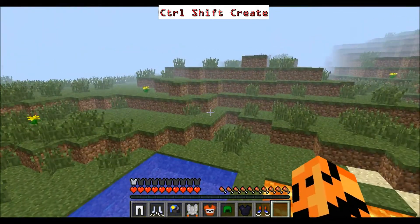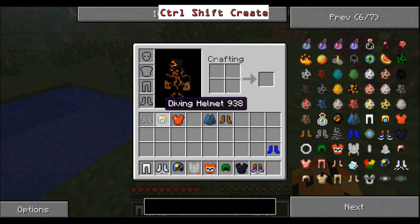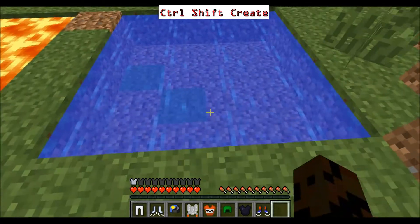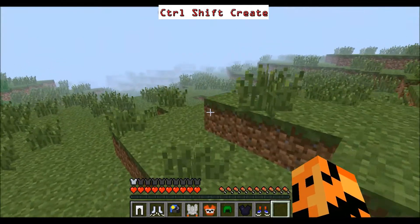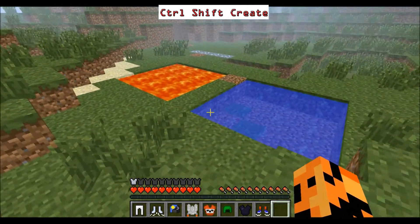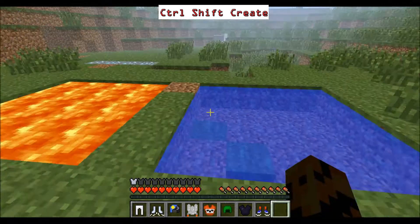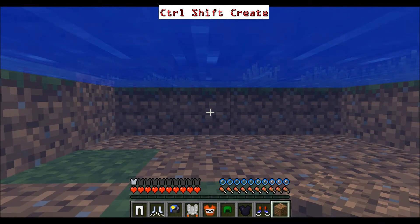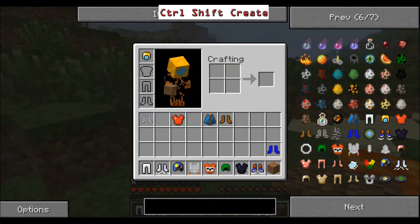The Jump Boots — self-explanatory, they let you jump. Moving on to the Diving Helmet. I obviously haven't made this water deep enough to show you properly, but the Diving Helmet will just let you breathe underwater. There we go — I can breathe underwater for as long as I want. You can see my air bubble bar isn't going down.